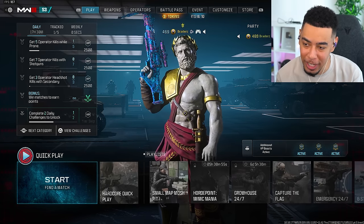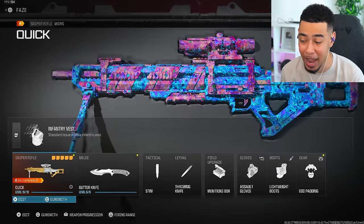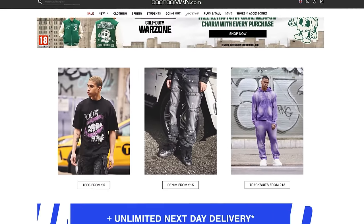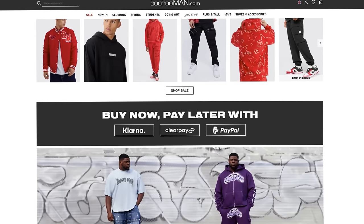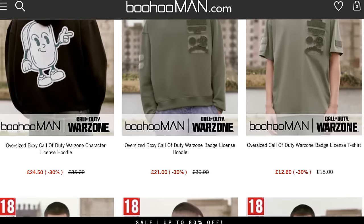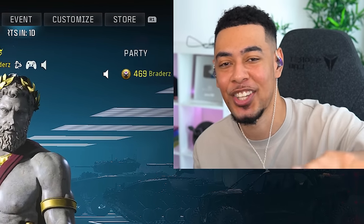Anyway, that is enough Modern Warfare 3 for me today. That was a lot of fun. I really want to try this in Warzone just to see if it's any good. Before I let you guys go I want to give a huge shout out to Boohoo Man - you guys can go check out all the clothing using the link in the description. My code "bradders" will get you an extra discount at checkout. But yeah, we got the Interstellar Morse - thanks for watching, I hope you guys enjoyed and I'll see you guys in the next one.